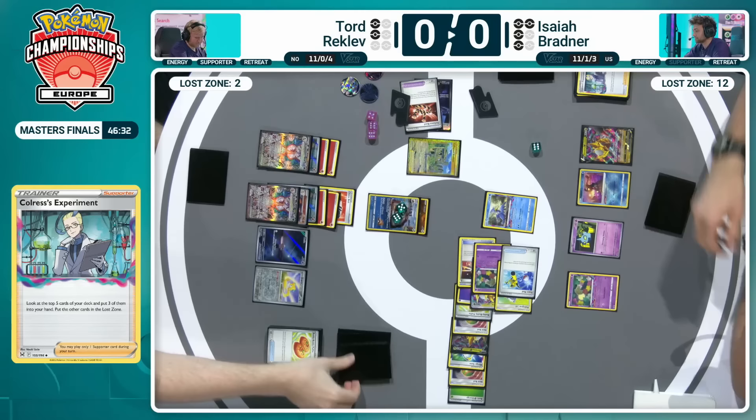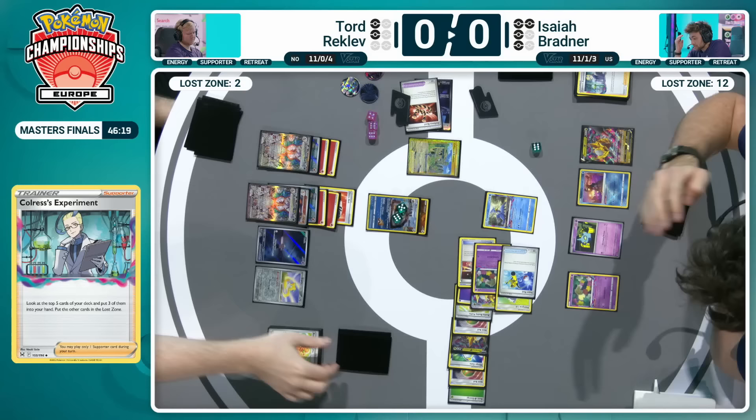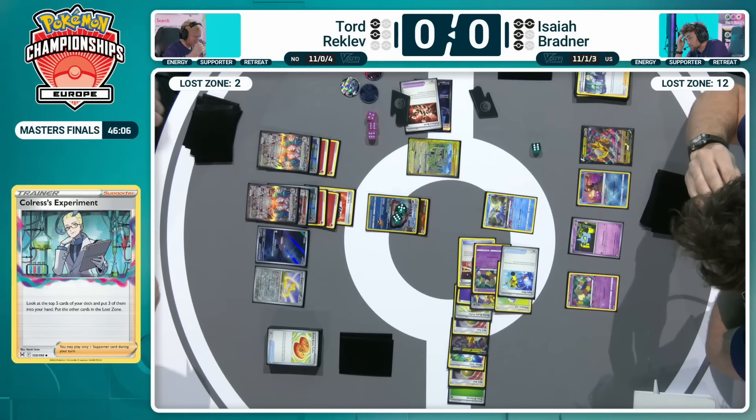I think it's just going to be a pass there, hoping to gain one more turn. Try and find a route to victory — it's just a pass back, that hand clogged up, no big Barrel. Isaiah looking to try and find those cards. It's going to be passes back and forth quickly between the players as we accelerate towards a potential win condition for either player. Is this one opportunity? But Tord does have that Team Yell Cheer — he isn't to know that. He's playing to every out possible. He's back and forth. Finally hit a card he's wanted.